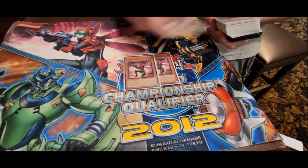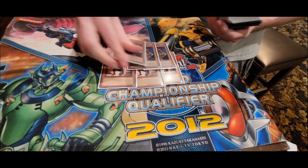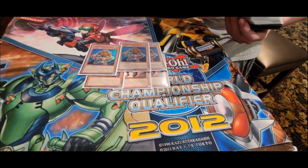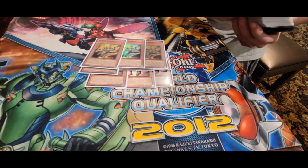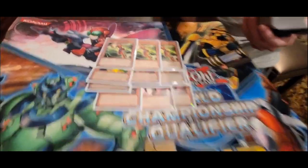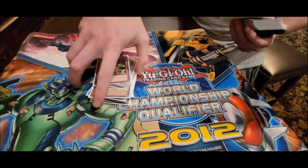First off, 3 Dragonfly — staple in the deck, you have to play it. 3 Centipede — you want to see one of these and then the other ones to start comboing. Then you have the 3 Hornet — don't want to see this going first, but you still need it for combo. And then you really want to see Ladybug. If you see Ladybug, you get full combo and it's crazy. The 1-of names that we have to play and are still good.